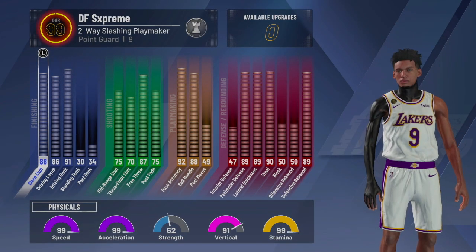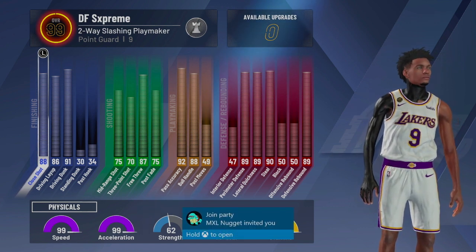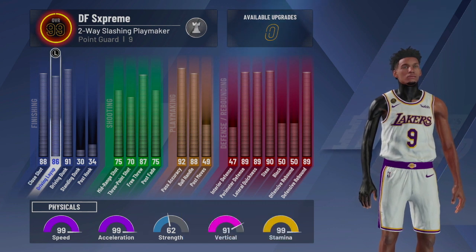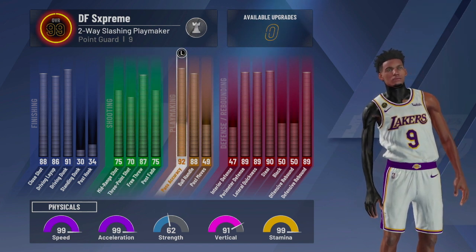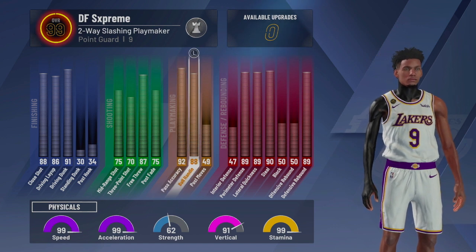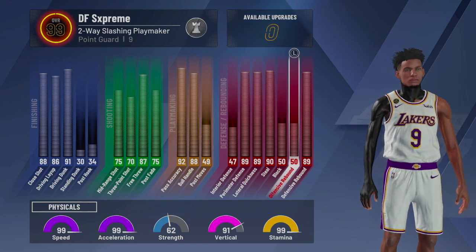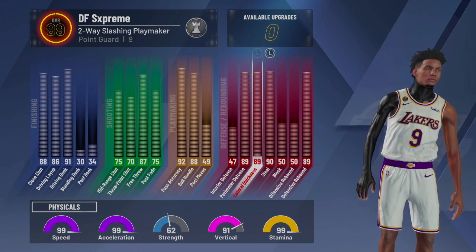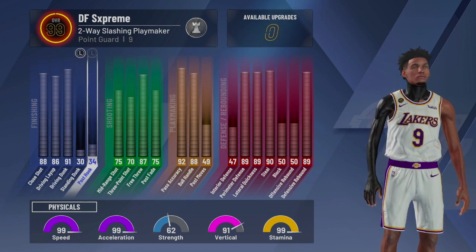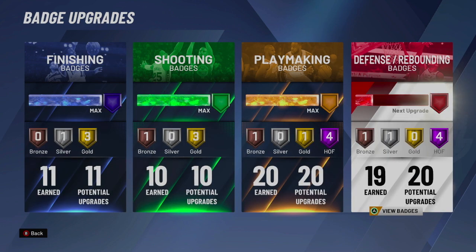For progression: 99 speed, 99 acceleration, 91 vertical, and 99 stamina. Close shot is an 88, driving layup 86, driving dunk 91, mid-range shot 75, three-point shot 70. We have an 88 ball handle, 92 pass accuracy. All the important defensive stats are 89s and 90s: 89 perimeter, 89 lateral quickness, 90 steal, 89 defensive rebound. This build is literally doing everything at 99 overall. The badge layout: 11 finishing, 10 shooting, 20 playmaking, and 20 defensive — and that's insane.